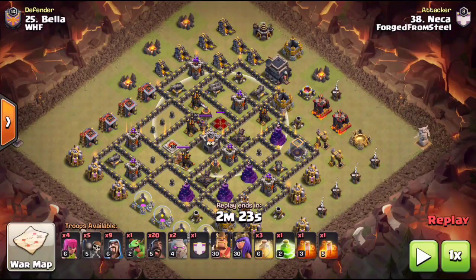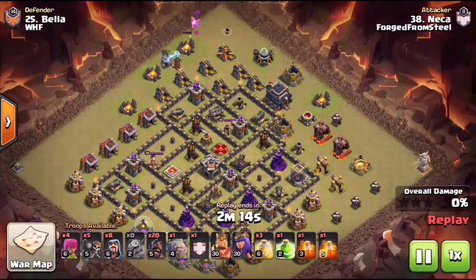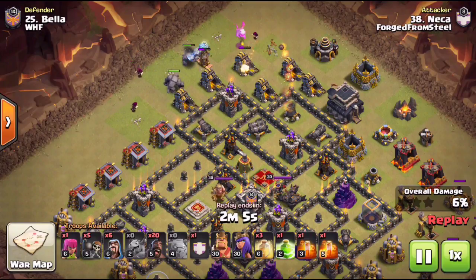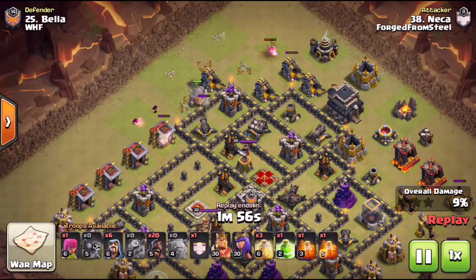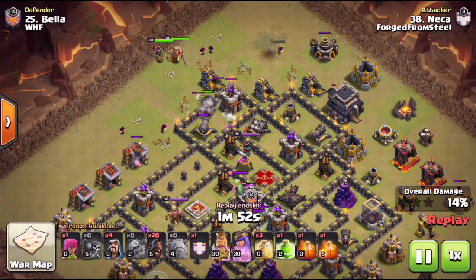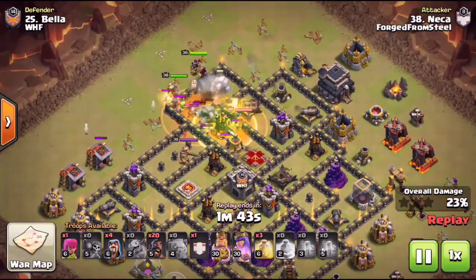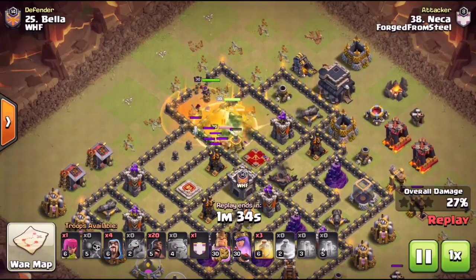Now we're going to check out what we call a shattered kill squad — that being two golems. With the queen pretty much centralized right in the middle of the base, it'd be very difficult to get her with one golem and even more difficult suiciding your heroes. That's why NECA is going to bring two golems. He's going a little heavier on spells — bringing a jump, a max poison from the clan castle, and three heal spells for his hogs on the back end. Starting with his pair of golems and wall breakers, he gets the wall break no problem and gets incredible value from that jump. Even if a wall breaker had failed, the jump would still ensure he took out the enemy queen. He's getting a lot of defenses down with his heroes, those golems doing an excellent job tanking. NECA did not bring bowlers on this attack either.